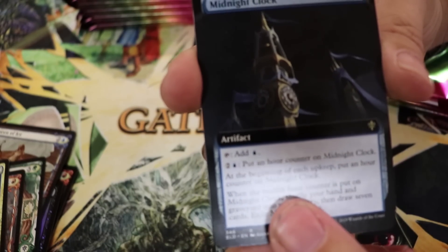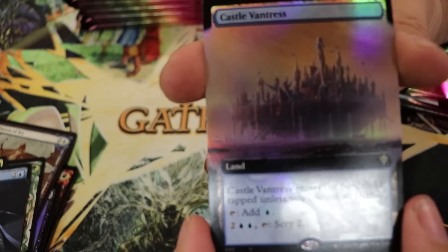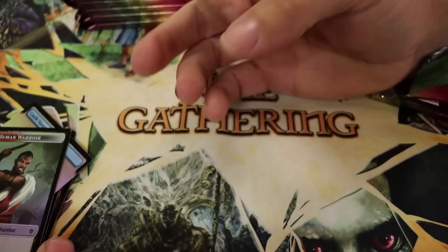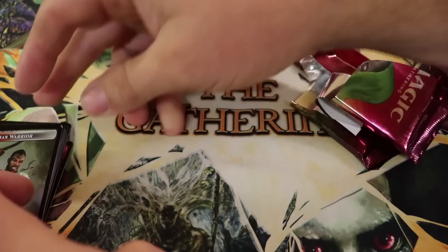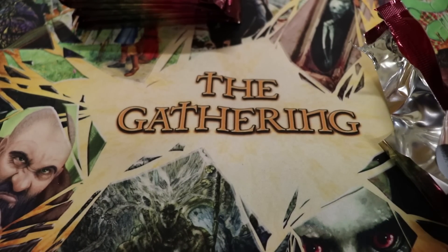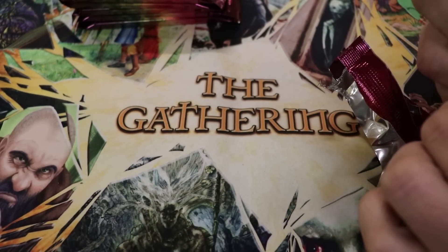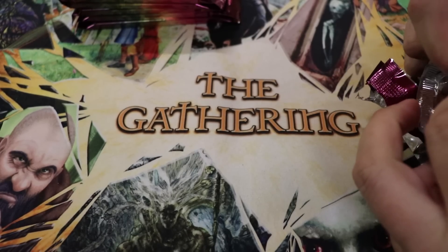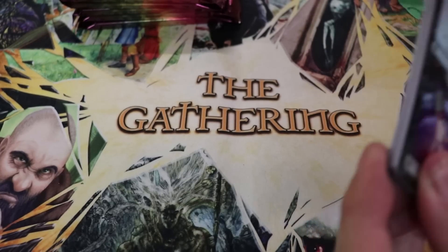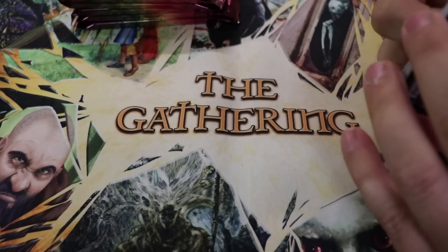These ancillary slots a lot of the time feel underwhelming. Extended bordered Midnight Clock — nice find. Foil Castle Vantress with extended borders — not too shabby. Human Warrior token. So that's halfway through the box — how do you feel about it so far? Still can't complain, it seems really nice. The price tag was a bit much, but I spaced it out so it didn't hurt financially. How much all together? About 350 Canadian — actually pretty good.